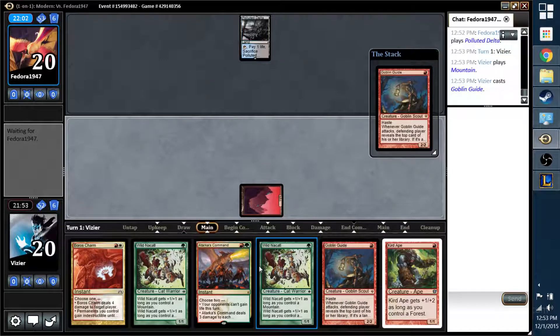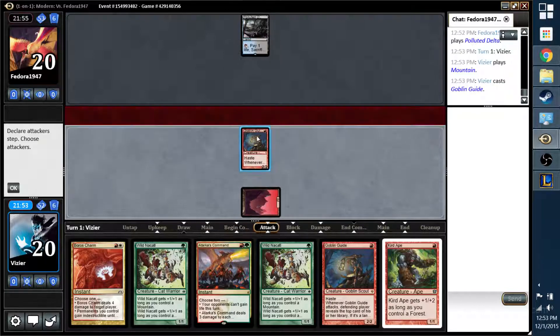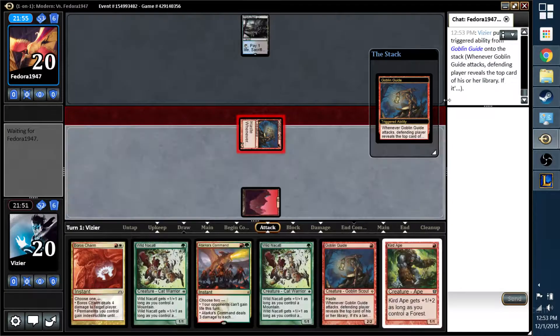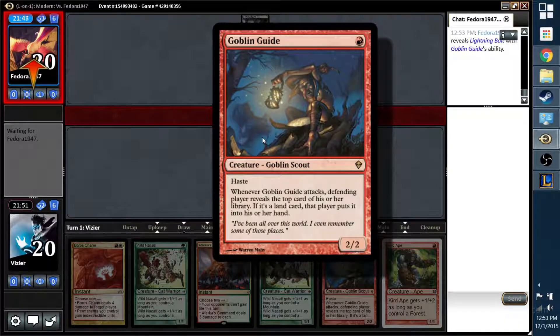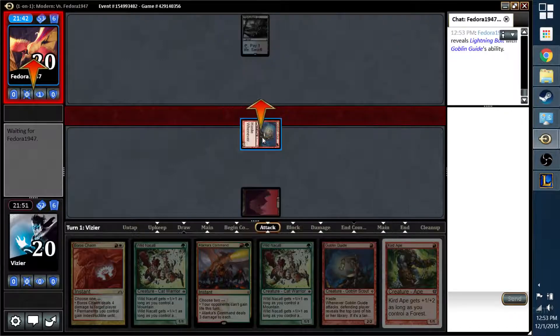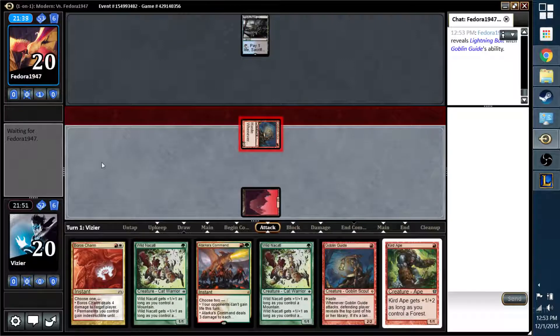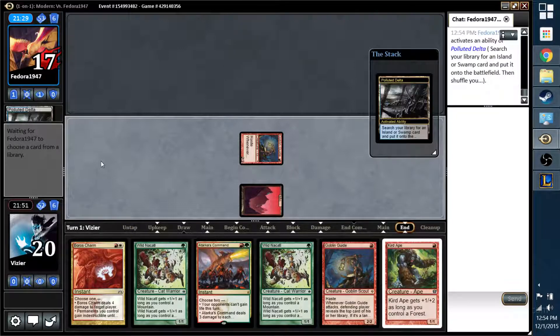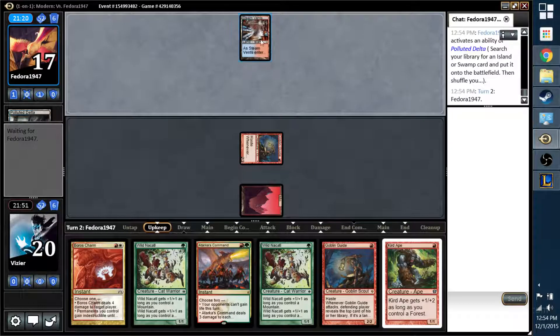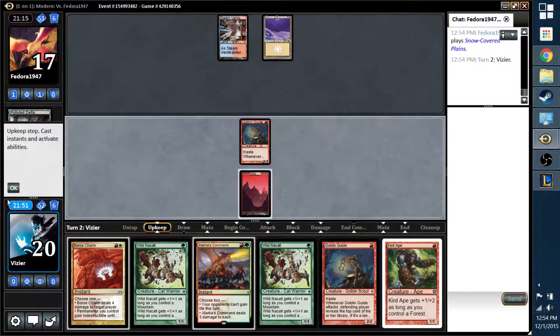They hate Goblin Guide. Bolt revealed — so in this case absolutely no downside to him at all. He's basically a 2/2 haster, with the upside of telling me what card he's drawing next turn, which is very nice to know. He was thinking about whether to bolt himself to kill this thing. That saves me, and that's just one less mana he has. Of course, I'm screwed on mana — if I don't pull a land here, I'm pretty much done.